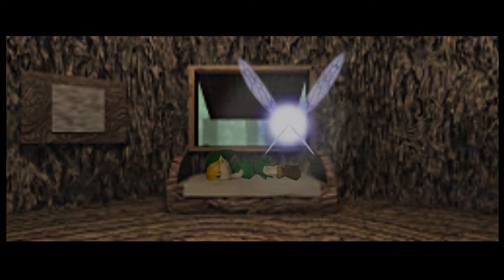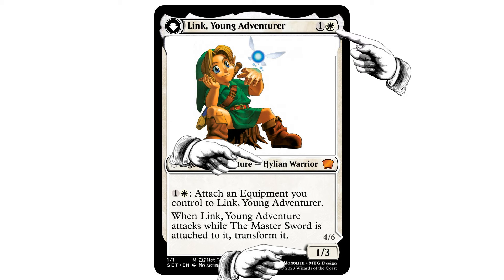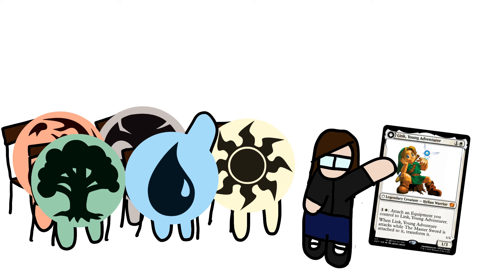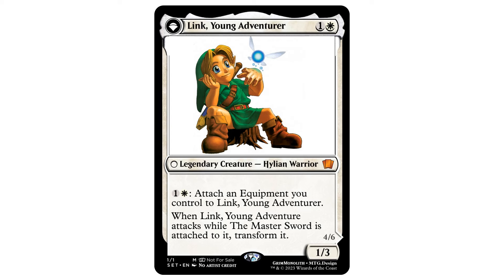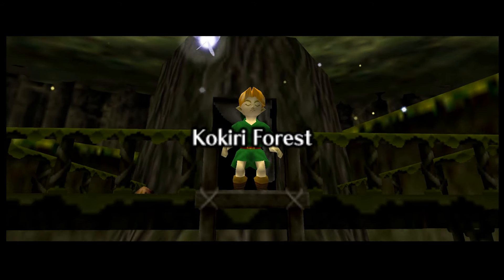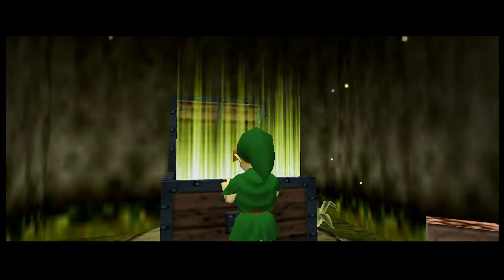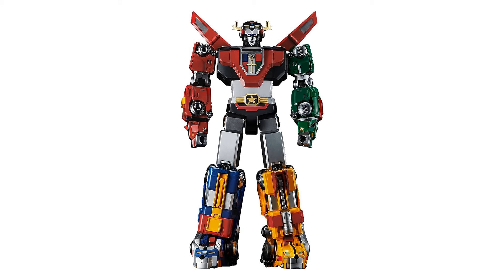Here's the card I created: Link Young Adventurer. He's a 1/3 Hylian Warrior that costs 1 and a white, with the following rules text: pay 1 and a white and you may attach any equipment you control to him, and if Link Young Adventurer attacks while the Master Sword is attached to it, transform it. The front face of this card is white, which might seem a bit odd — this is Ocarina of Time Link, who literally grew up in a forest, so why white instead of green? Well, white synergizes better with equipment, and Link's biggest strength in any Zelda game is using items. So I thought a Voltron strategy would suit him best, and the best color for that is white. It's also why he's a warrior, which synergizes well with equipment.